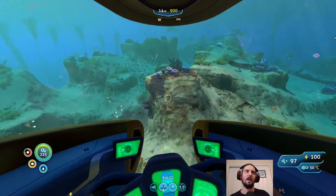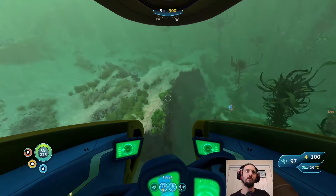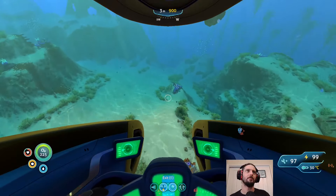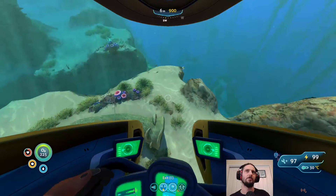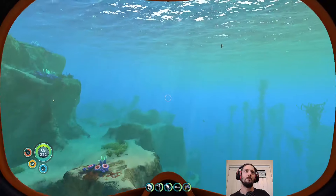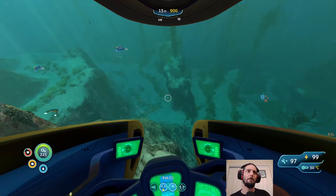We should now go south and find that other entrance from the Deep Grand Reef, where the Degasi base was. As we go, if we pass... there we go — salvage. Grab that. Two spaces left. I don't know if I was meant to use those for something, but that's fine. Onwards.